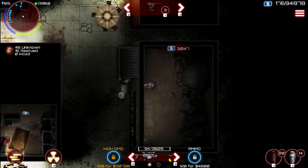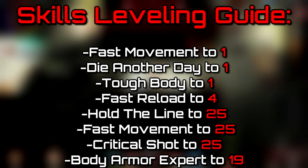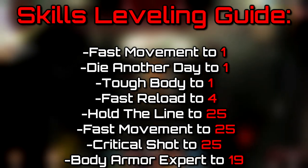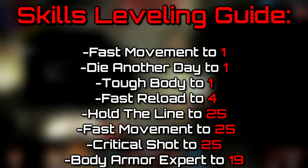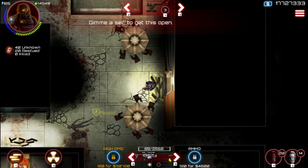You should level up those skills in this order: put 1 point into Fast Movement, then 1 point into Die Another Day, 1 point into Tough Body, 4 points into Fast Reload, 25 points into Hold the Line, 25 points into Fast Movement, 25 points into Critical Shot, and 19 points into Body Armor Expert. Now onto the armor build.